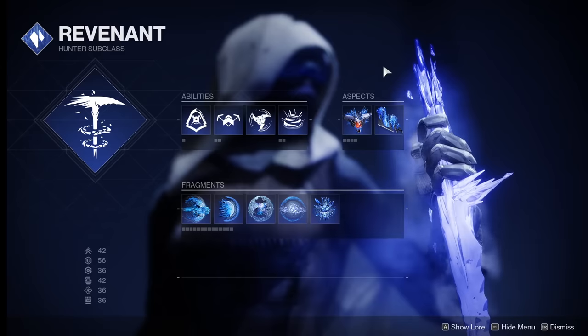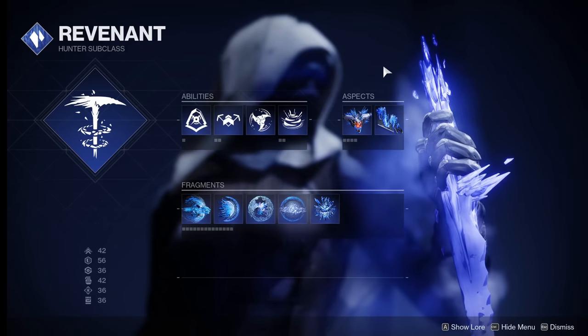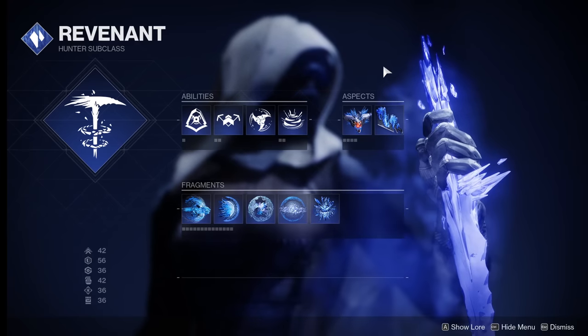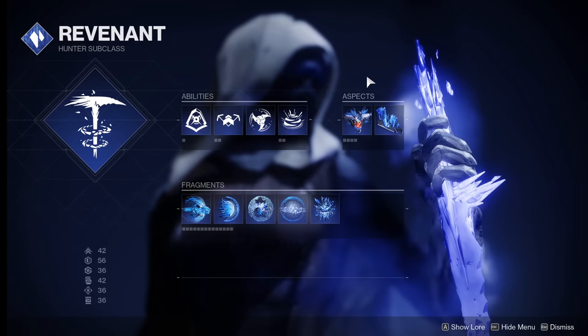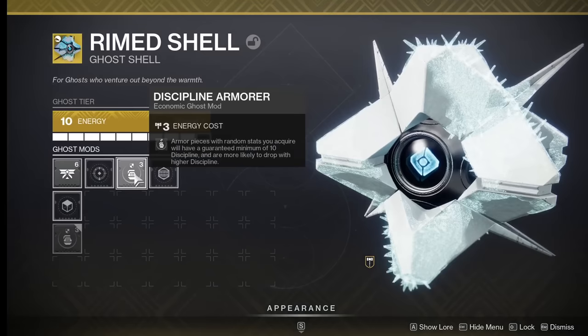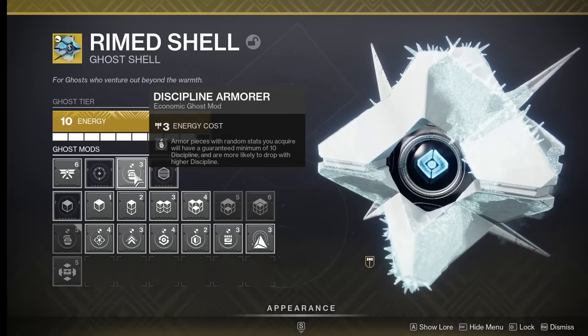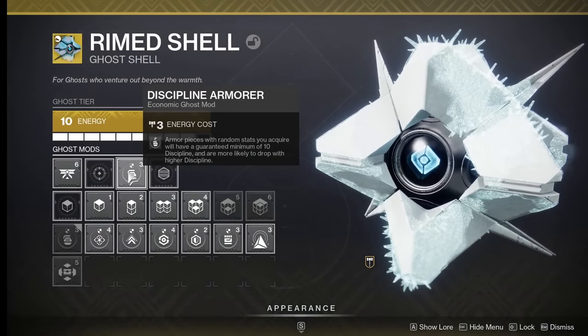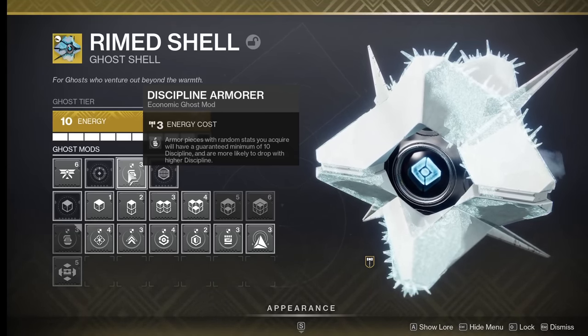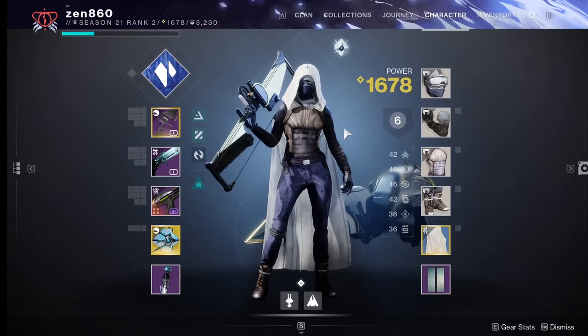Starting out with the white armor this time. Now in the last video I had a lot of people telling me that I shouldn't specifically use fragments that boost my build, so in this video I am using fragments that are part of my normal build — I just used this in a lost sector guide. Now keep in mind you are going to want to use the Discipline Armor Ghost Mod. What this does is it guarantees a minimum of 10 in discipline and you're also more likely to get higher discipline. Now armor stats are split into two halves.